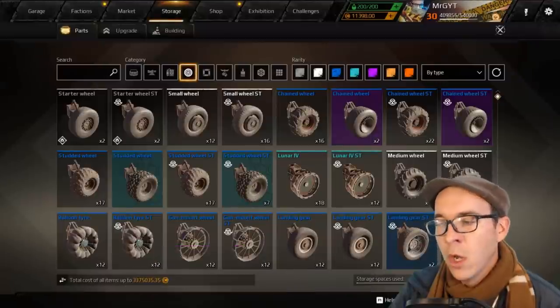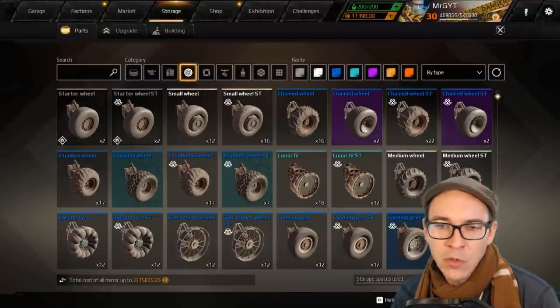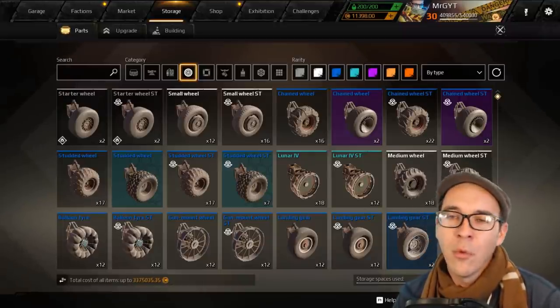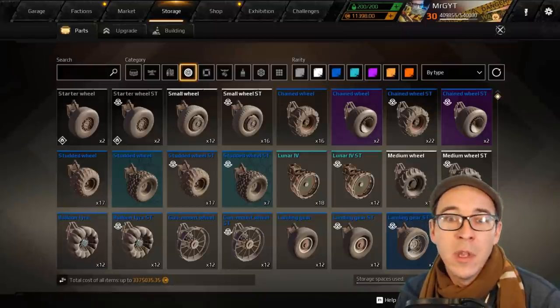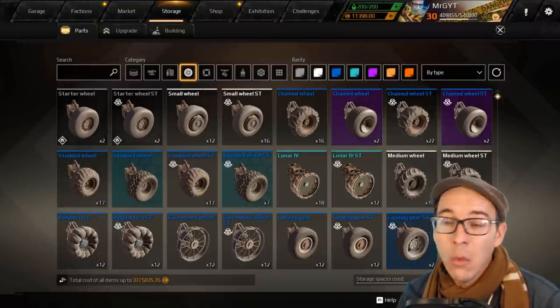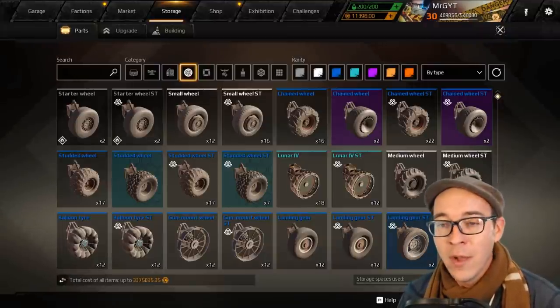Good morning, wasteland! Mr. G coming to you live from the Mr. G garage, both literal and figurative. We're continuing the series of ranking all the parts in the game — we did cabins, we did weapons, and we did movement parts.